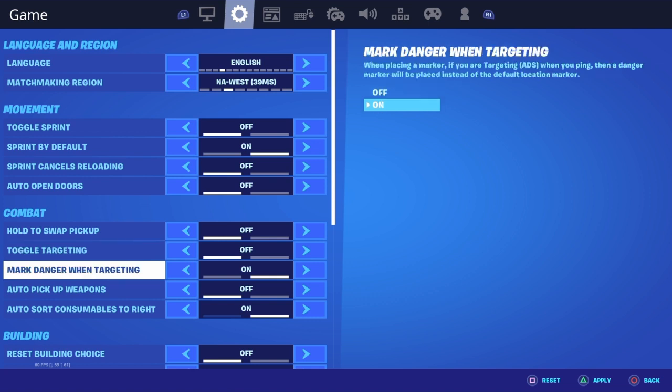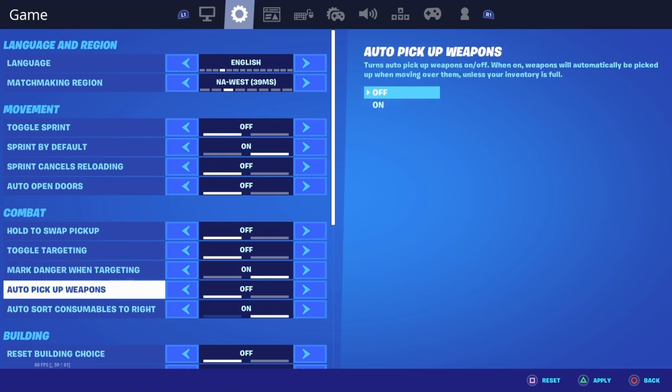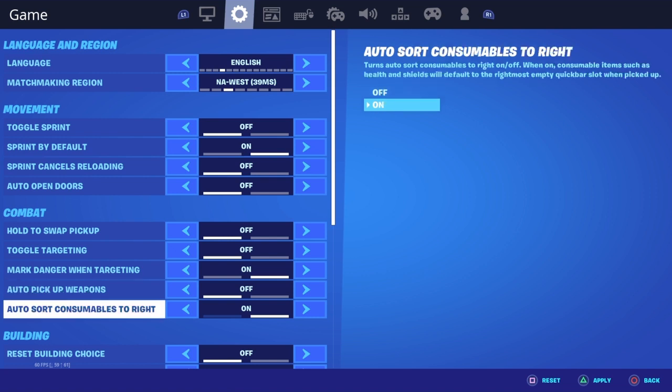Toggle targeting is off, mark danger when targeting is also off — wait, no, on actually. Auto pickup weapons — I used to have this on; I'll hold to swap and pick up. I turned it off randomly.